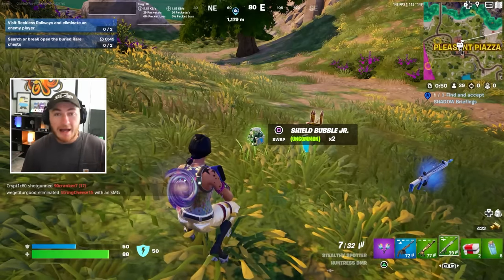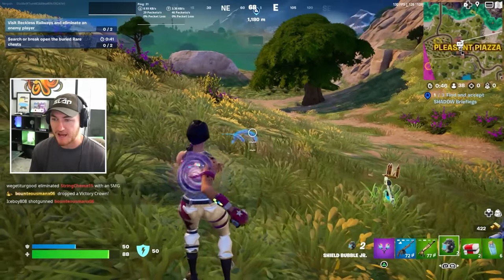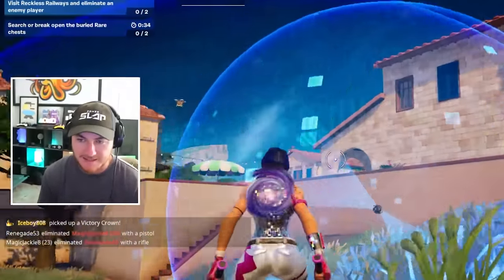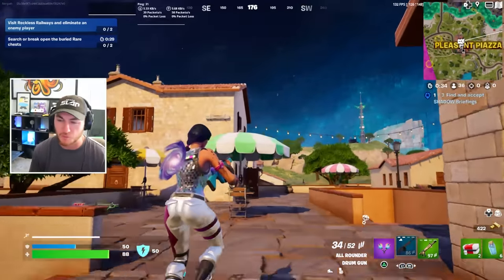We also have the second new item added in the update: the Shield Bubble Juniors, which is kind of anticlimactic - they're literally just little shields. I'm not really sure how many people are going to be using these. I think they'll come in handy in zero build, but for build players, probably not really worth your while.